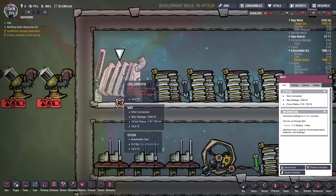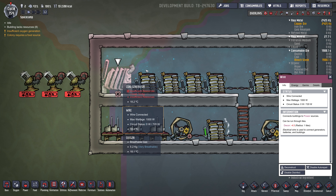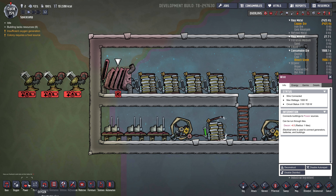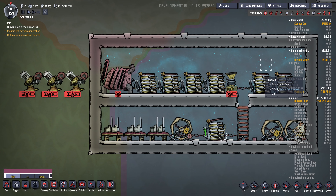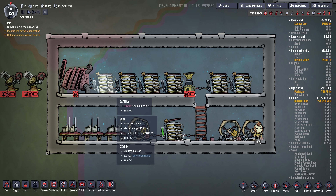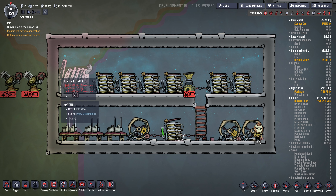The thing I like about coal power is that it's good for remote power. If you're building far away from your base, you can set up a coal generator, a few batteries, and usually an algae deoxidizer. That way you can generate oxygen where they're working — it's kind of a temporary thing, and then you can tear it down and deconstruct it.